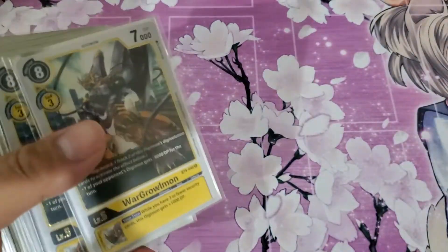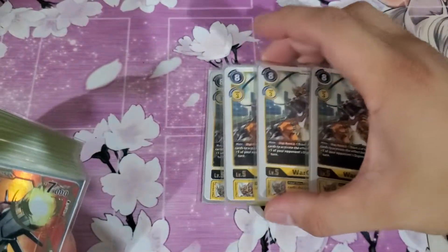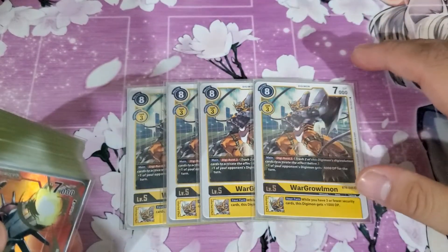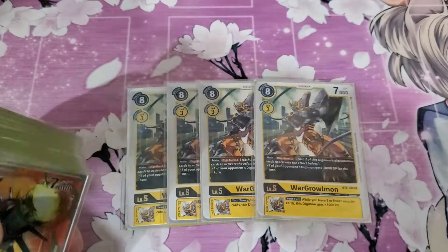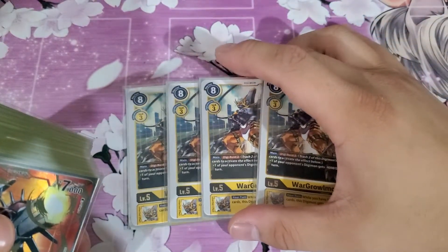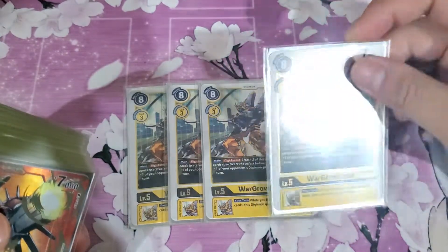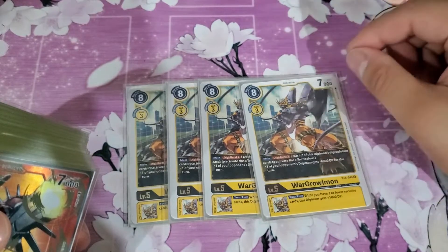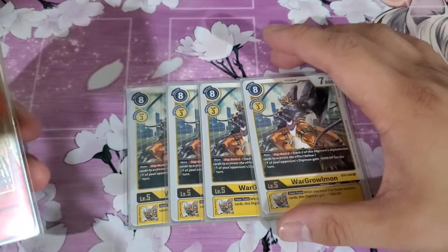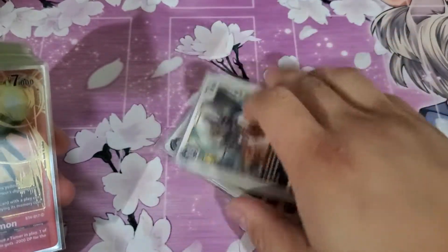Moving on to the 4 War Graalmon — this pairs off really well with the Slash Angemon. This will get rid of 4,000, Slash will get rid of 8,000, and that equals 12,000 total, which pretty much covers a lot of level 6 or Mega-level Digimon. The Digi-Burst is really nice too — it doesn't happen on one digivolving, so you can store it in the Raising Zone and deploy it when ready to get rid of your opponent's stuff.